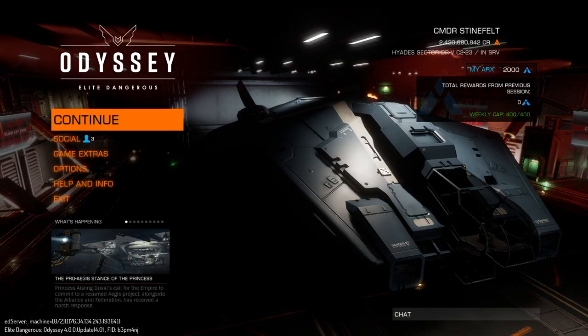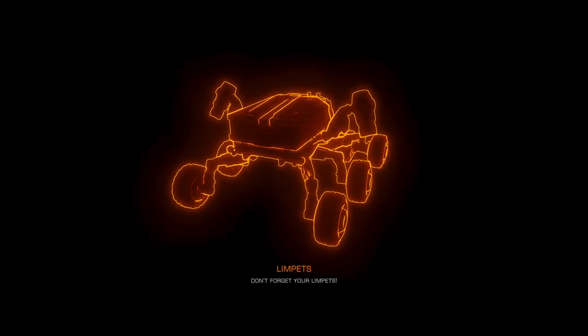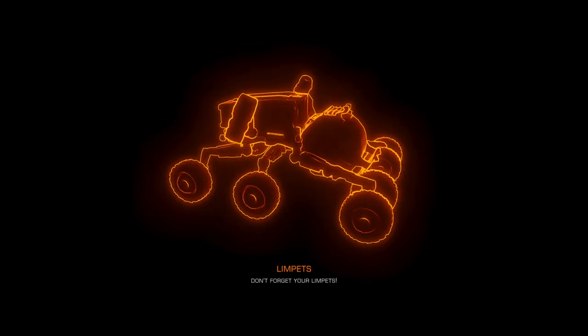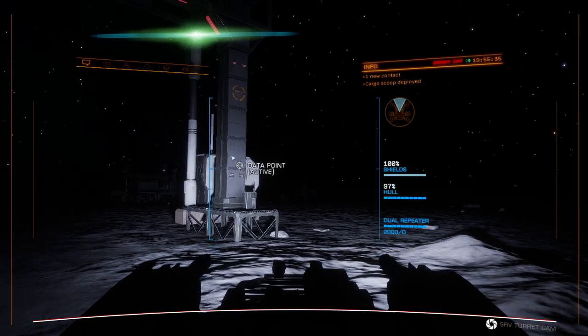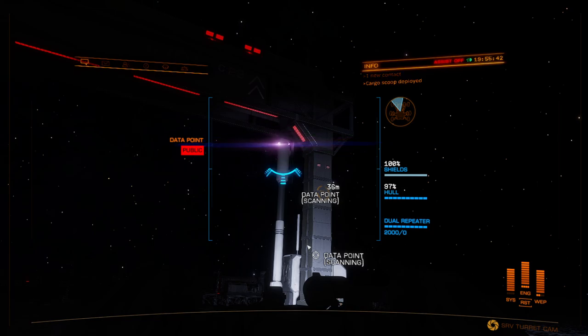To avoid insanity, I'd recommend doing this for a few runs and then switching over to something else. For me, I just throw a little beat together, have some fun, and try not to think about it — just be kind of mind-numbing about it. Then refresh, reload, take your turn, select the data point, scan it — you might get a little space bucks or some engineer materials, and that's not too bad.